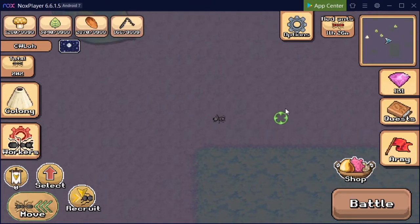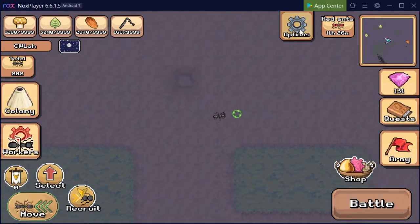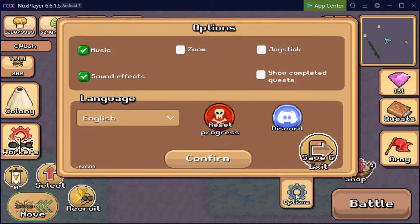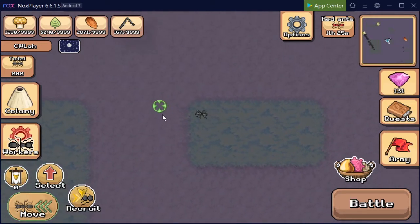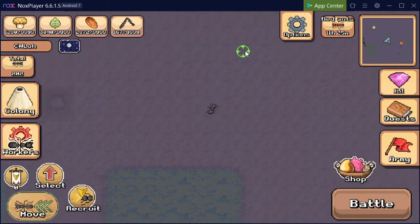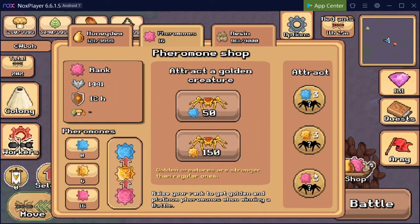Hey guys, welcome back to my channel. Today we are trying to get a bombardier beetle in the latest version, which is 0.0599. I've received comments that people are unable to get bombardier beetles using pheromone lure in this version, so let's try it out and hope that we get one to prove that the system still works.